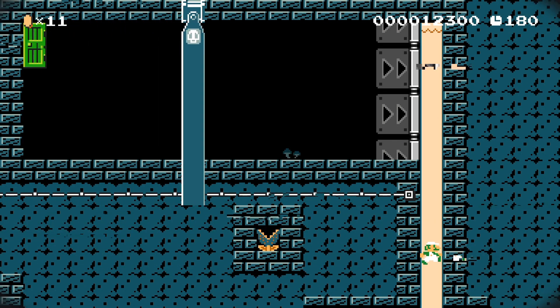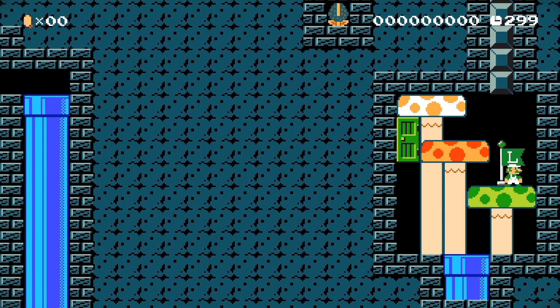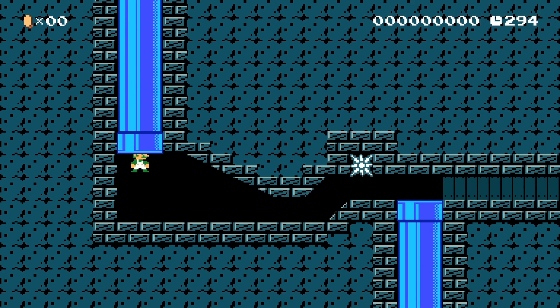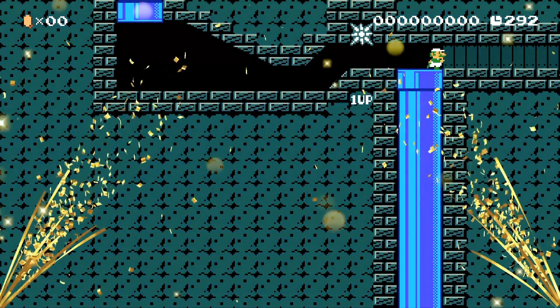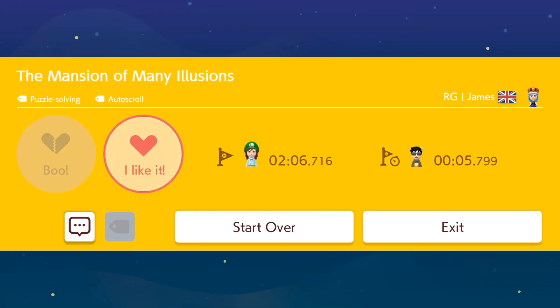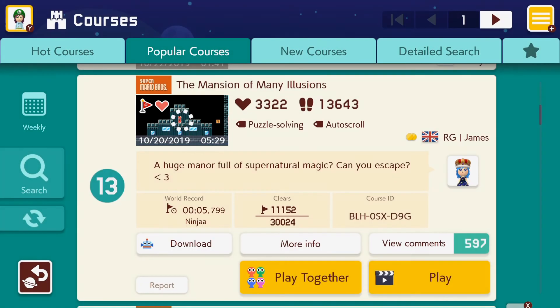I thought I was gonna scroll and it didn't really. I shouldn't have done whatever that was — what did I do? Let's try that again. Question mark? I don't know how I got through it all of a sudden, but I did. Mansion of Many Illusions — very cool. Well, we did three mansion-themed levels in this episode. I hope you guys enjoyed. Thank you so much for watching everybody, and as usual, don't forget to visit us at virtualbastion.com for more gaming goodness. Goodbye!